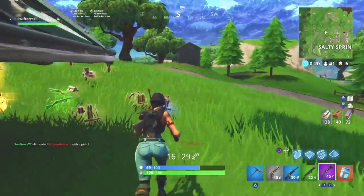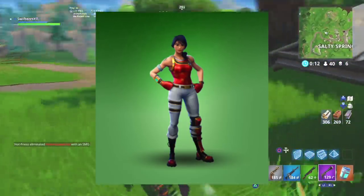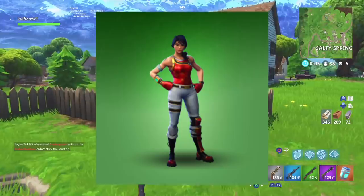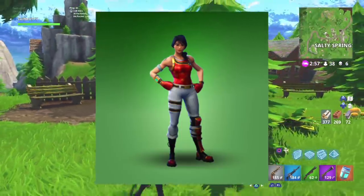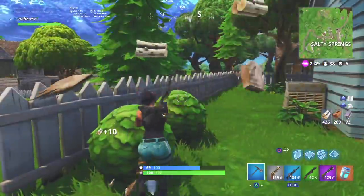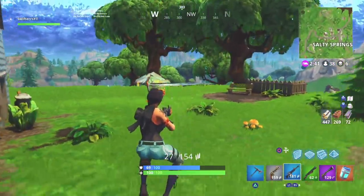Moving on to the next best uncommon character skin within Fortnite Battle Royale — this is the Scarlet Defender. I really like this character skin for a couple of different reasons. Even though it's been in the item shop multiple times, and I believe it's actually in the daily item shop right now, some of you guys may watch this video when that item shop resets and the Scarlet Defender will no longer be there. But because it is an uncommon character skin, it's been in the item shop multiple times, and I really think it is an awesome looking skin. I really like the red shirt and the red gloves that she has on. It definitely adds a more shiny and metallic look to this rather basic looking character skin.